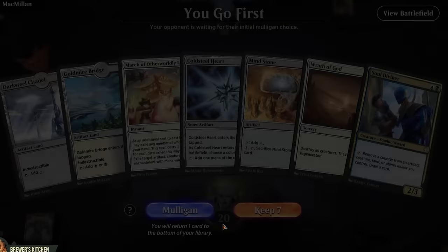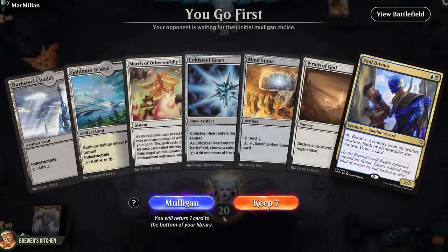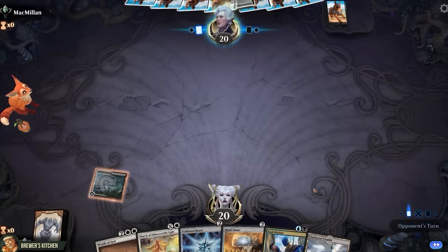Now let's blow up some lands. On the play, we got some lands, some removal, ramp, and Soul Diviner — remove a counter from an artifact, creature, land, or planeswalker you control to draw a card. Let's keep it. Play a Goldmire Bridge, pass the turn, see what our opponent is up to.